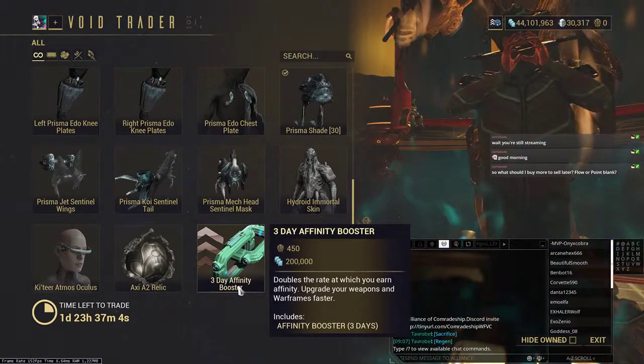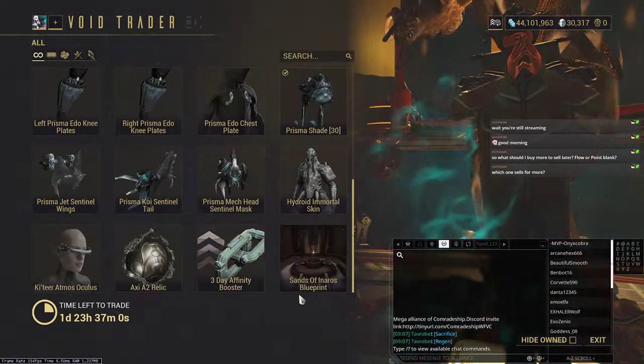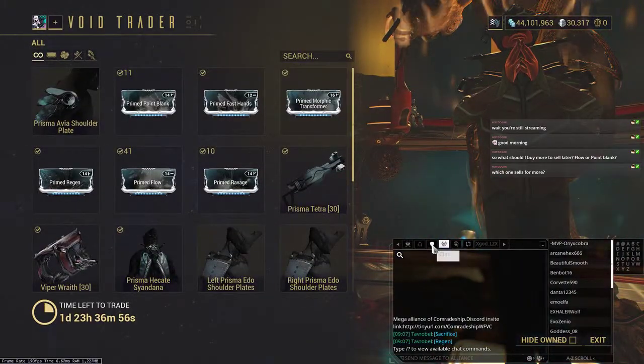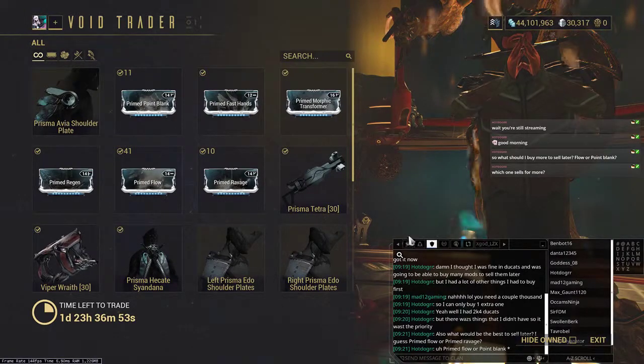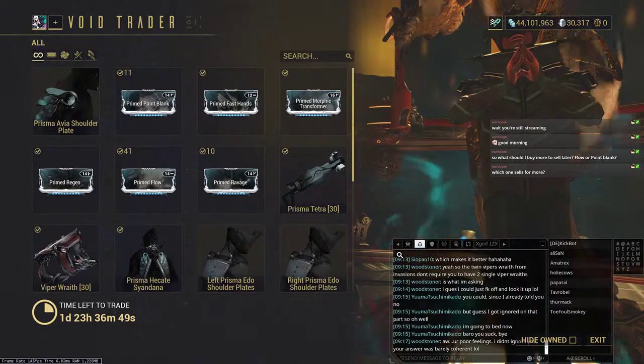Hey, there's a three-day affinity booster as well. If you really hate spending plat on stuff, this is alright. And since it's Baro, it's always a good buy. But I think that's the end of it for today.